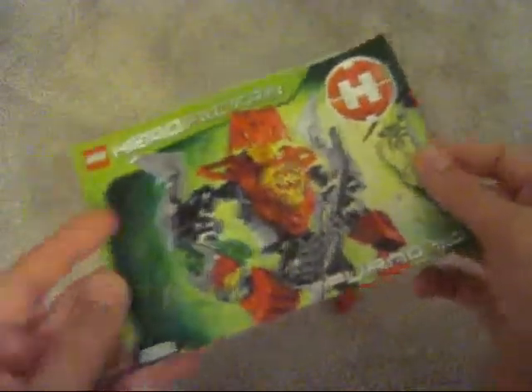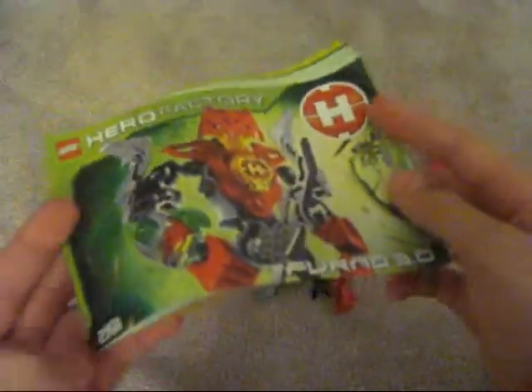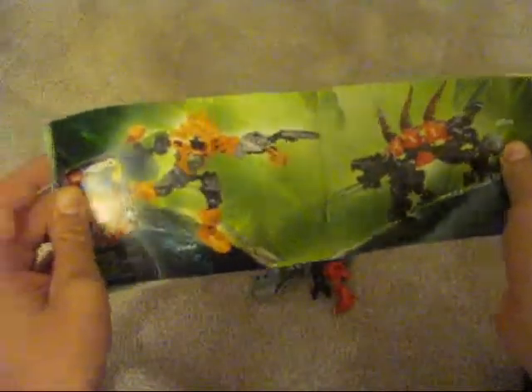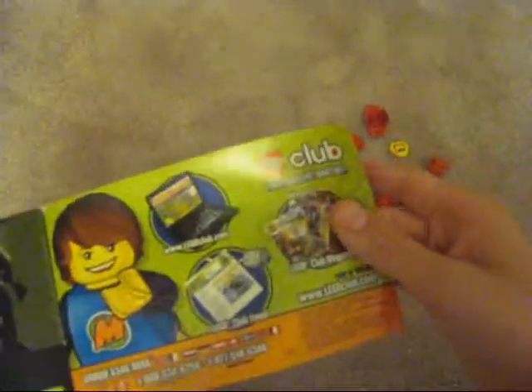The instruction manual has the H-symbol, to 191 Inferno, Hero Factory — which is Creep Crushers. The instructions go to 10 steps, 15 pages, then all the pieces you used, Fun Zone stuff, Combo, the Nexverse, Fangs, Rise of the Rookies, Rio Recon at Lego.com, Lego Club, and the survey.